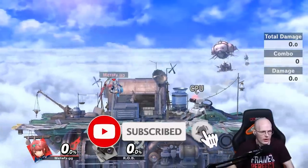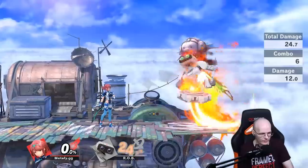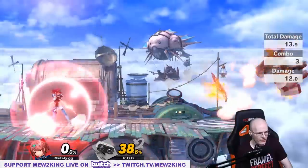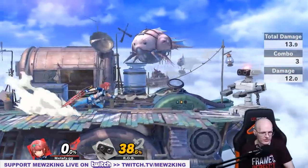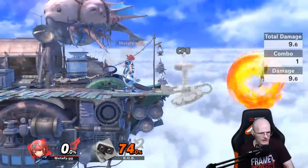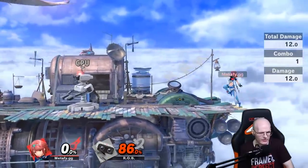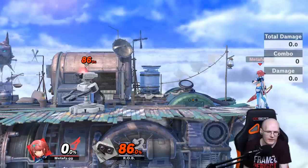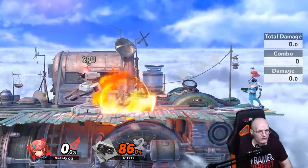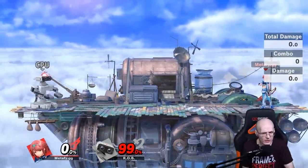So, basically when Sakurai programmed this attack — the side B, Blazing End — you could do two distances: the short one and the far one. Normally you can't attack out of it. No matter what you try, you can't grab, you can't get up attack, you can't switch. They made sure really hard that you could not do anything as long as you throw out this move — not even get up attack, not even grab.